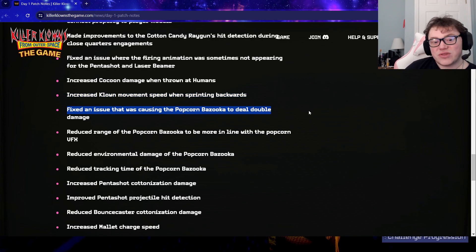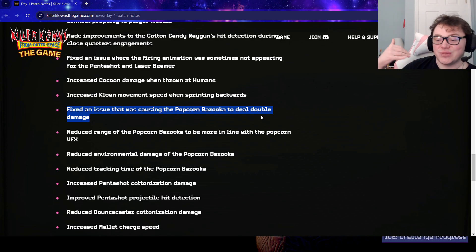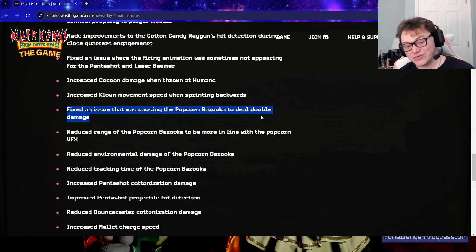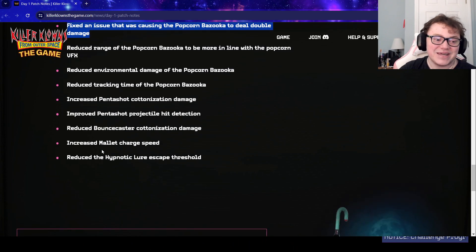They fixed an issue where the popcorn bazooka was doing double damage, so now it does half damage. They also reduced the range on the popcorn bazooka, reduced the damage it does to break doors so doors will be more effective against it, and reduced the tracking time — so they nerfed it four times.